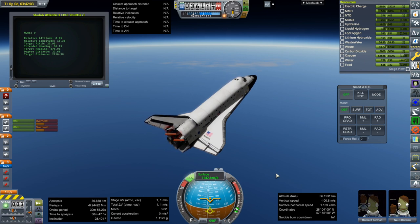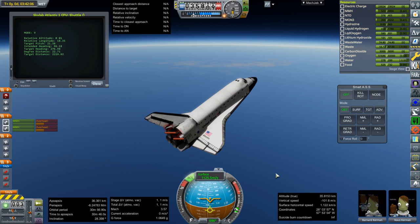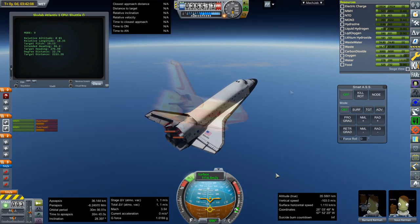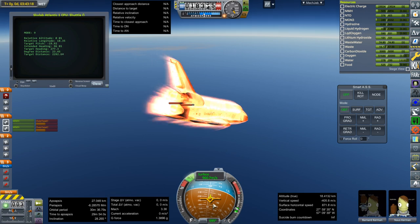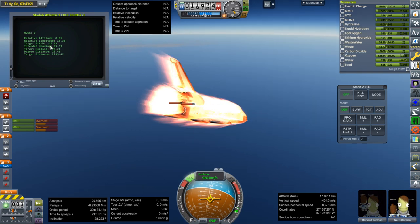The problem we had previously was during the shuttle's turn down from its high pitch to a nose-down attitude — it was just doing that too early, and it did it too early this time as well. It takes some diagnosing because if you look, our controls are neutral: roll, yaw, and pitch are zeroed out.